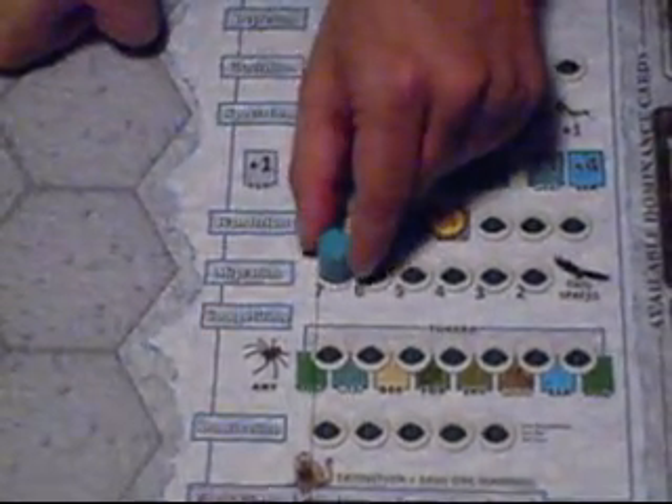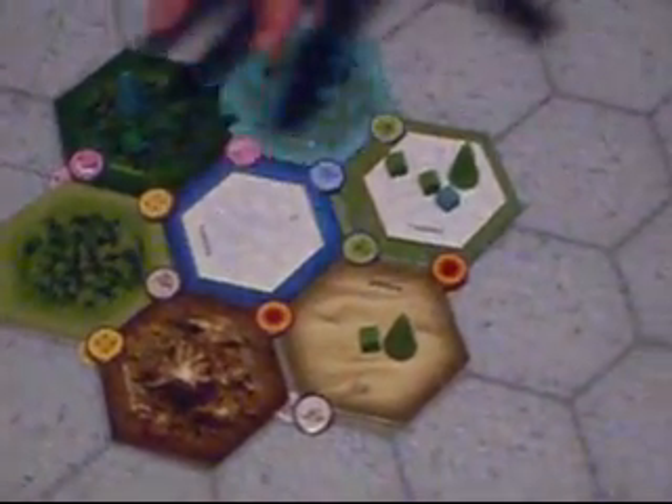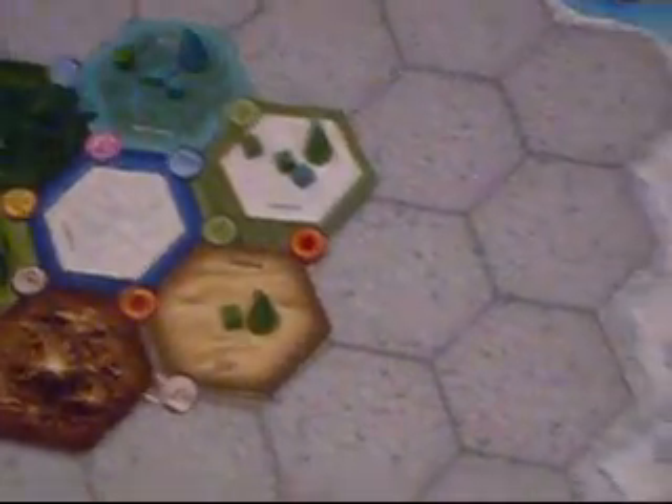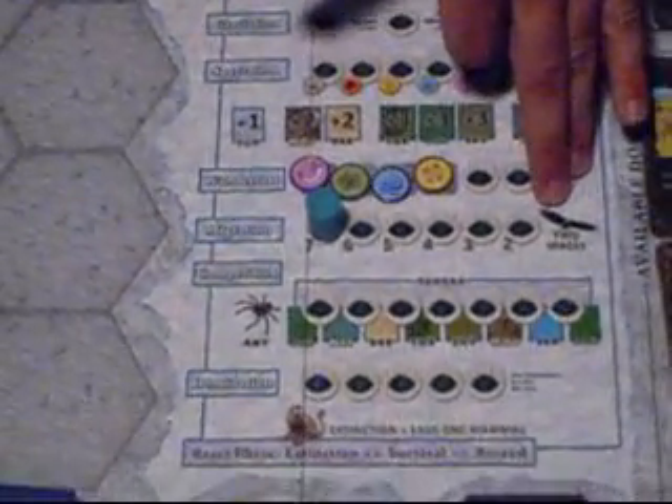Migration: the space you choose will have a number indicating how many cubes you can move. So if I choose this, I can move any seven of my cubes one space each to adjacent tiles. They can all move to different tiles and all be from different tiles — any seven cubes anywhere, one tile each. The bird's special ability is that when they take migration, they get to move each cube two spaces instead of just one.